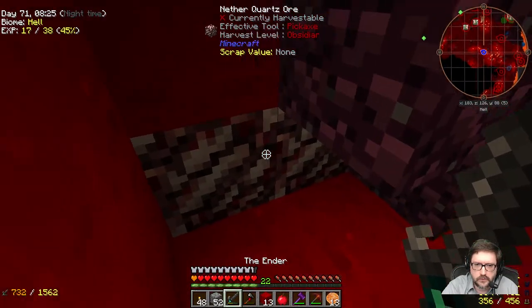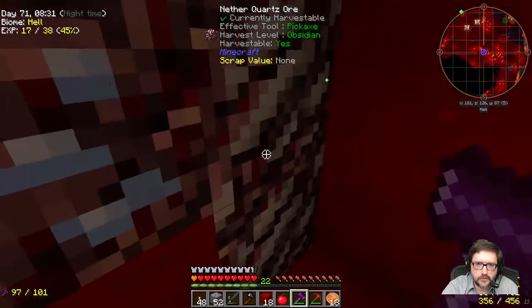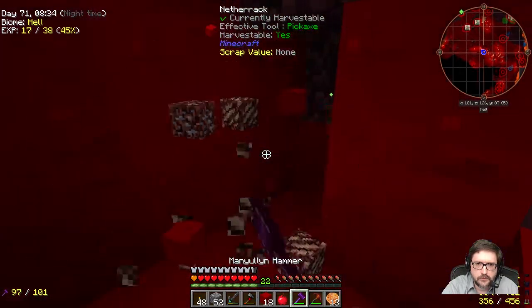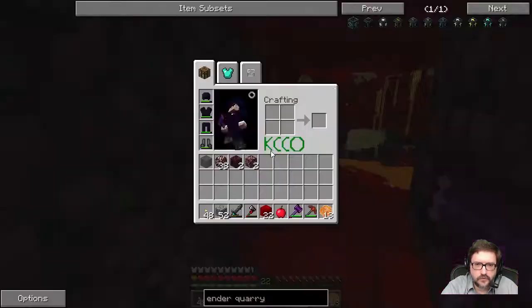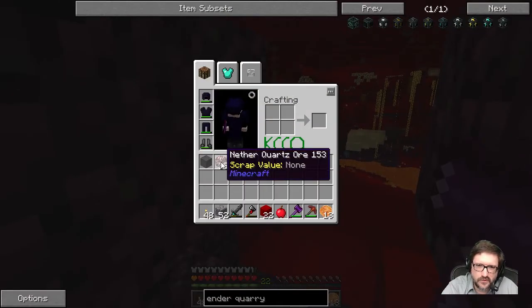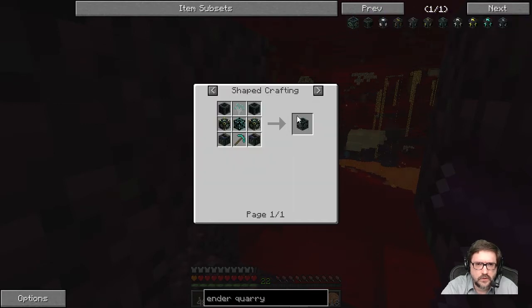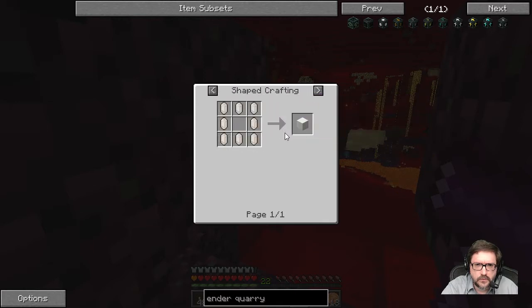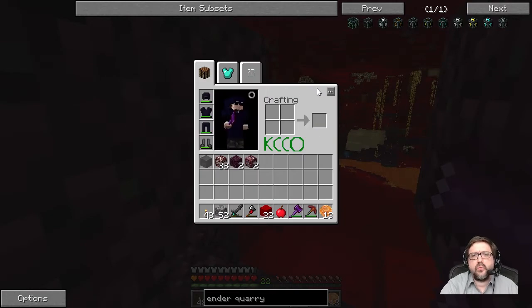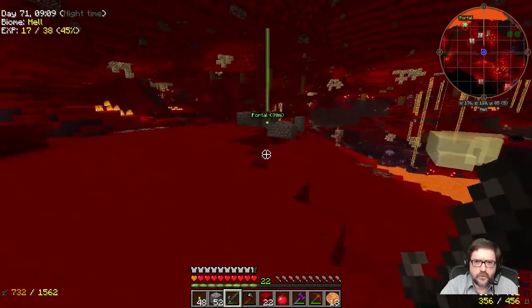That stuff is really scary looking — looks like there's nothing there and I'm going to fall through. Ozzy more, which I don't really care about. Lapis. Some of that stuff I sort of do, but not really. There's only 38. What is it — four? Just four. What's the recipe for that? Four — so 16. We got it. Back to the overworld — Skylands, whatever you want to call it.